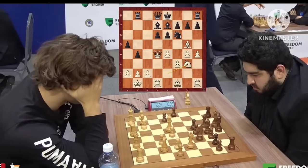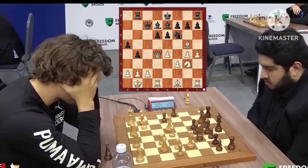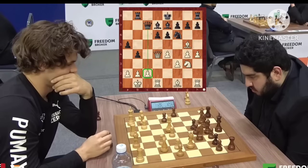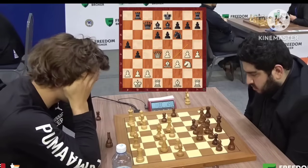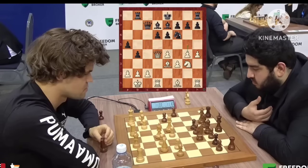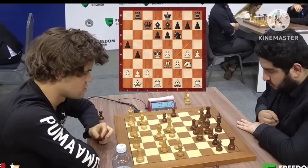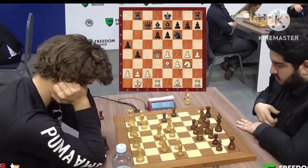Where is the knight going from here? Is it going to f5 for some sacrifice or is it going to h5? Maksud Lut ignores it, plays Queen c7, and not only is he looking at the c2 pawn but also at that knight. The bishop comes back — that's the idea Magnus was looking for. He wants to play g5, and the knight cannot go to h5 because his knight controls that square. That is very, very interesting.